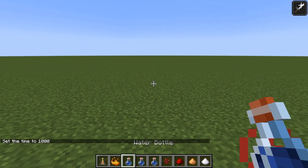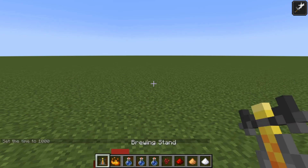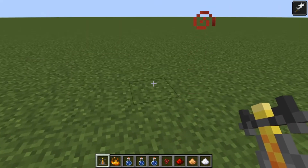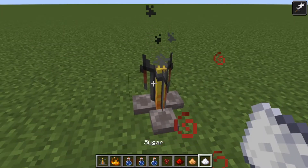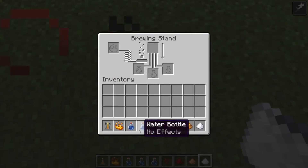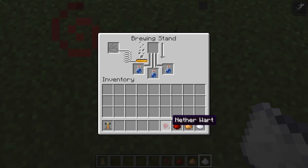Hello and welcome to another Team Thumbs Guide. Today we're going to be making a Potion of Swiftness 2 in Minecraft 1.17.1. You can see on the screen the ingredients you will need: a brewing stand, blaze powder, 3 water bottles, nether wart, redstone, glowstone, and the most important ingredient, sugar.